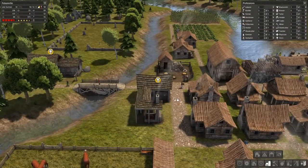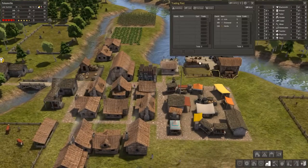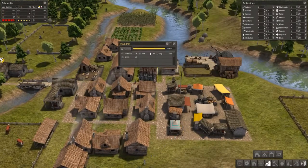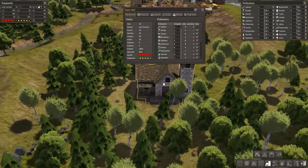Hello everyone, welcome back to Banished Radio here in the town of Folsonville. Kitty Henry is tearing up the house again as he's often prone to do. I've noticed we have a bit of a problem with our blacksmith — he's reaching his limit so often. Let's get the game running; we use these tools, so let's up those. We've got enough iron and logs to keep him building.